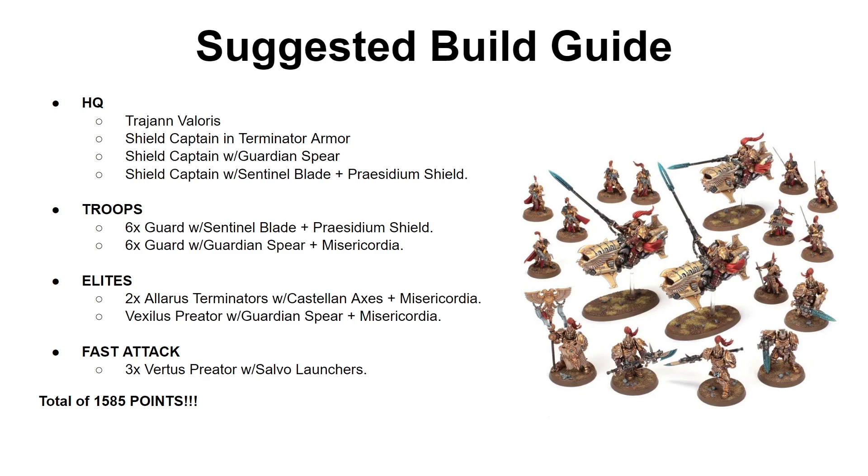If you build the models the way I've proposed, you'll end up with 1,585 points. This can go beyond 1,600 if instead of 6 guards with guardian spears you build 12 guards with Sentinel Blade and Presidium Shield, as they are slightly more expensive. From buying this one Battleforce box, you're almost at a 2,000 point army. Buy another box of Virtus Praetors and you're close to 1,800 points, then add a Contemptor Dreadnought or a Forge World Dreadnought and you're at 2,000.